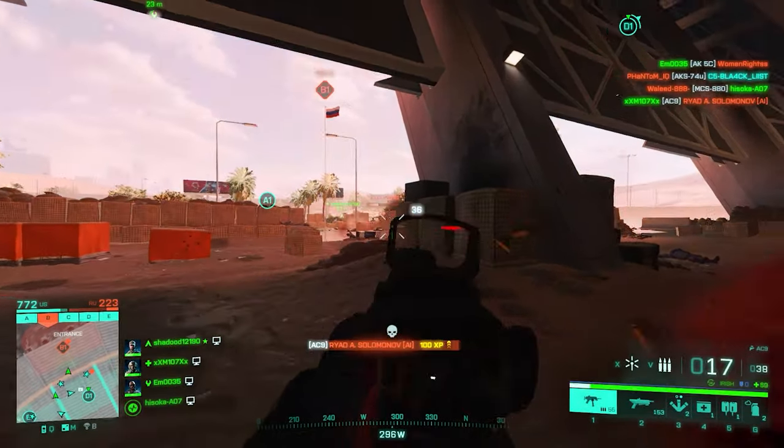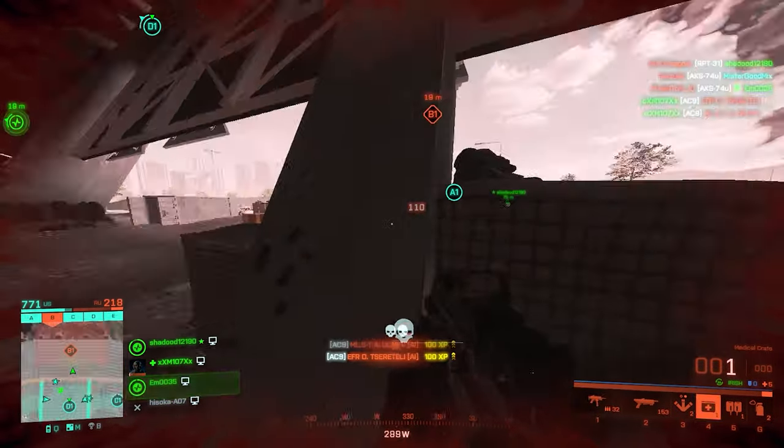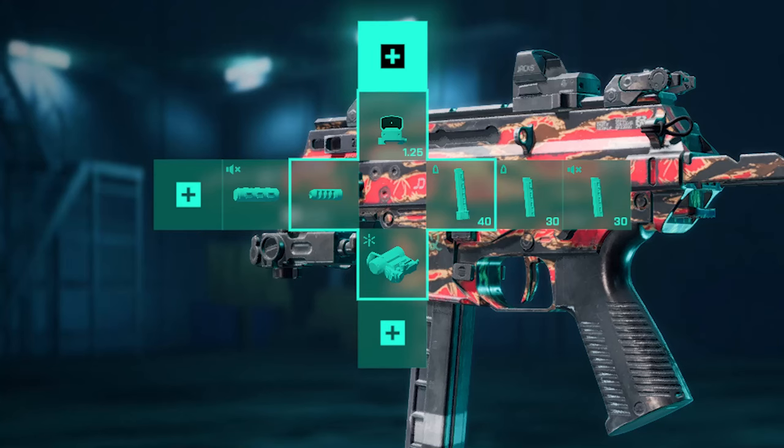For magazines, Close Combat Extended is the first choice since you get 40 rounds per mag, then Close Combat, and lastly to match the Wrapped Suppressor you need Subsonic Rounds. You need nothing more than a red dot on this beast, and the final setup should look like this.